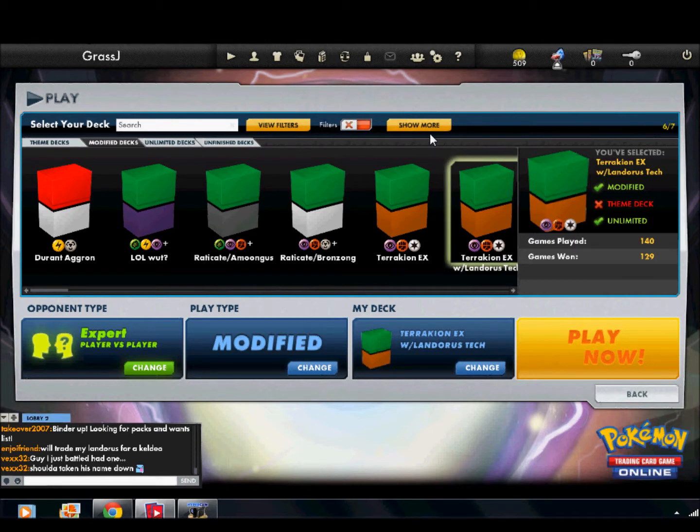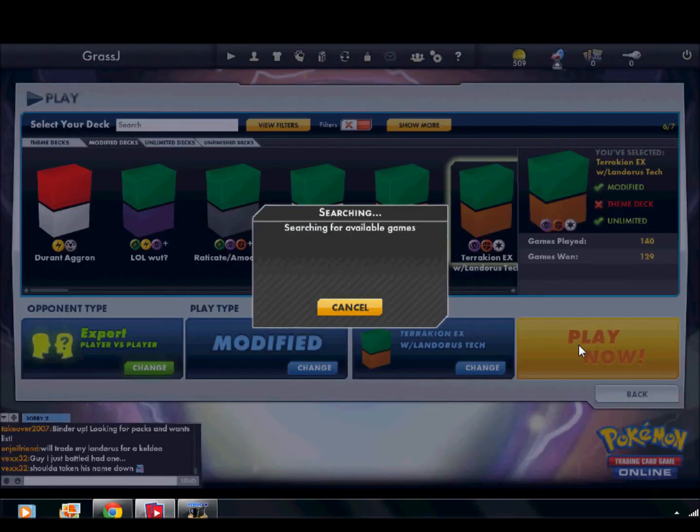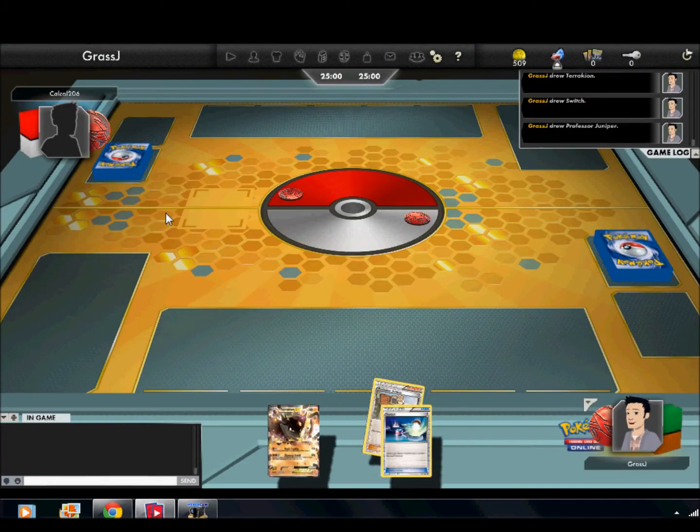Without further ado, let's get right into the game. I'm going to be using my Terrakion EX deck with the Landorus tech. It's a deck that I created because I really like the Terrakion EX card — I find it very powerful. I've played 140 games with this deck and I've won 129, so it's got to be doing something. Let's hit that Play Now button, search for any opponent, and get things on our way. We are searching right now, and there we go.